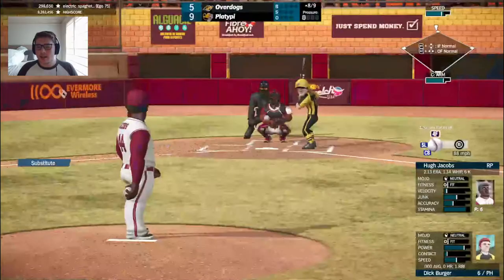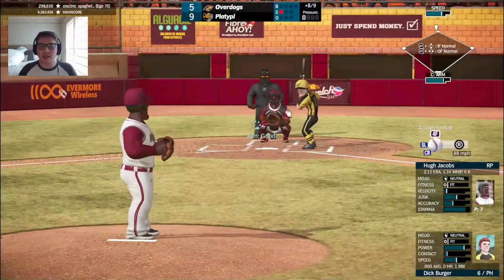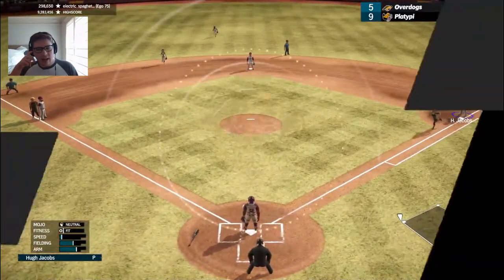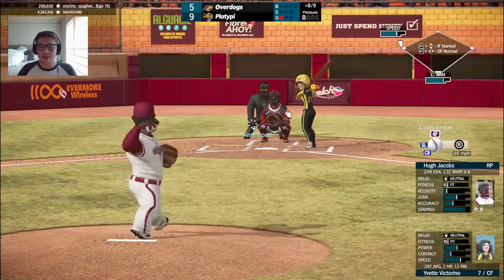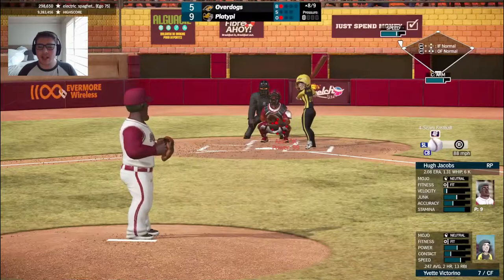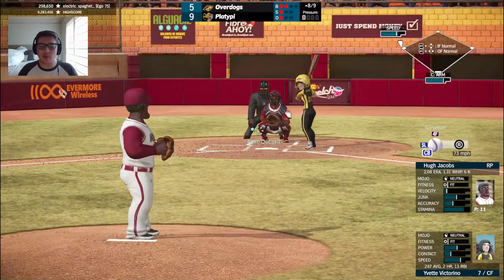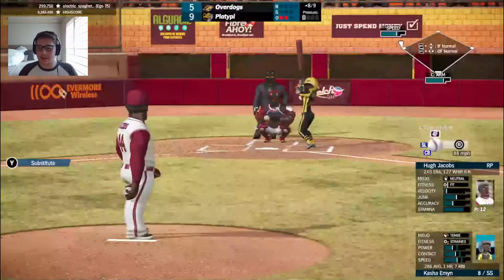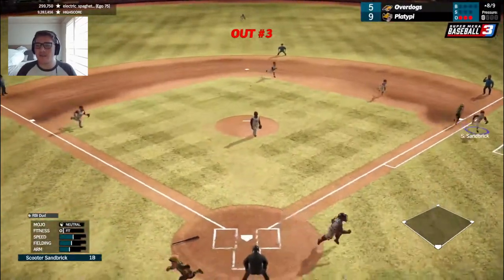Back in — thank you for your patience. Dick Berger comes in to pinch hit, no hits so far on the year but has an RBI. Strike one from Hugh Jacobs. Off the glove of Sandbrick — fires to first and still gets him for out number one. Yvette Victorino steps in — ball one outside. Sandbrick makes the grab on the fly for out number two. Kasha Iman grounds to Kaufman for out number three. Two runs scored in the top half of the inning for the Overdogs.